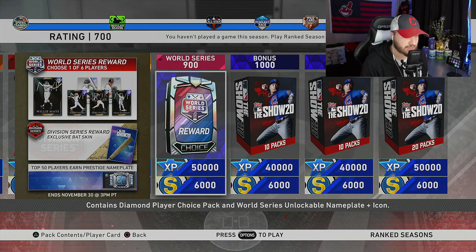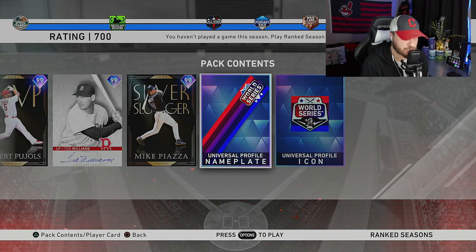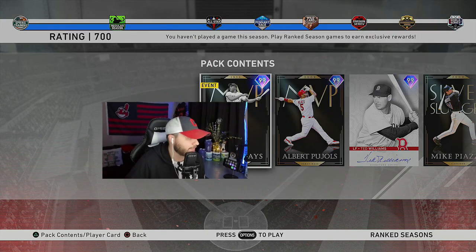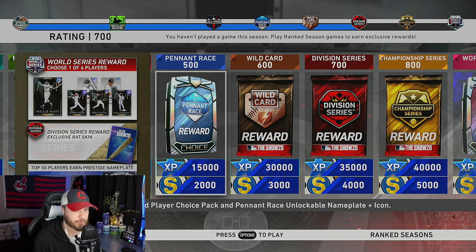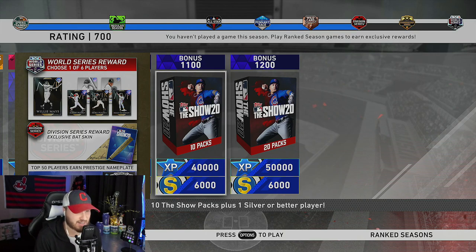He is one of the World Series cards you can collect for making it to 900 in ranked seasons. As you can see, your other options are Mike Piazza, Ted Williams, Pujols, or the card that dropped today - Willie Mays. I will definitely be going with Willie Mays; I think about 95 percent of us will. They also have a bonus for 1100 and 1200 as per usual.